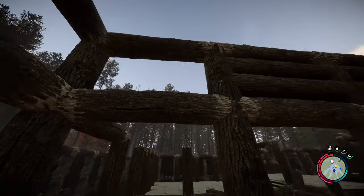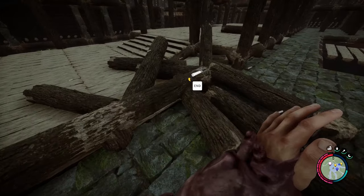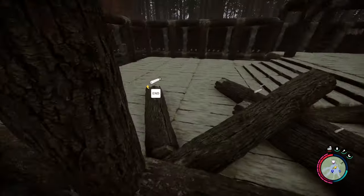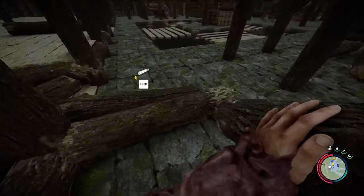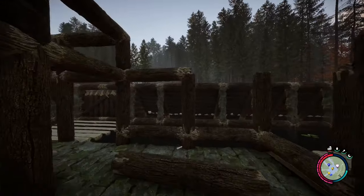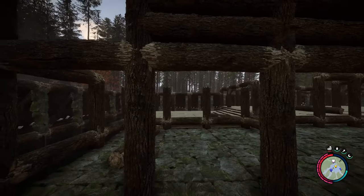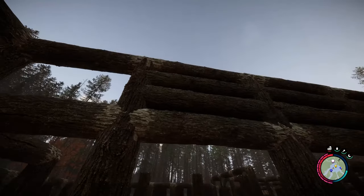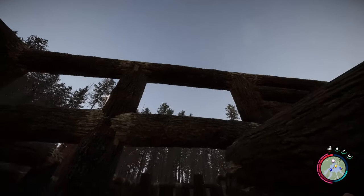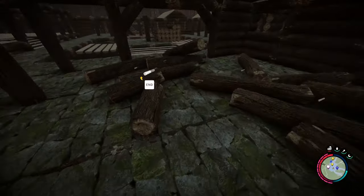That part needs to come down - okay, it doesn't matter, we can do that in a second. Let's get the rest of this kind of in place. I'm potentially going to have to raise this section by like a quarter, or maybe a half, just to give it a little bit more height to make it the same height as this. Didn't want to but I feel like I'm gonna have to. I need to rip that down - there we go. That one won't let me take it, that's fine because I can support that.